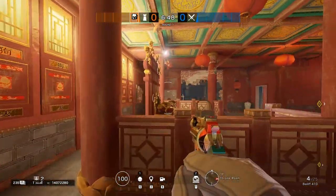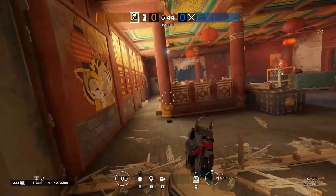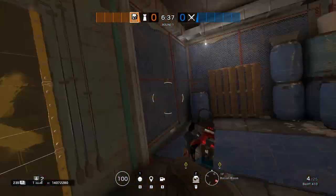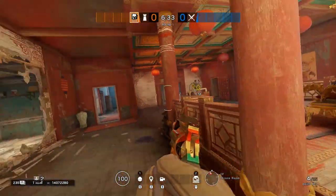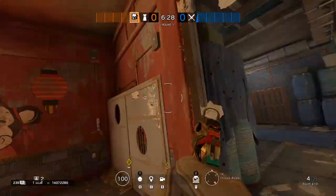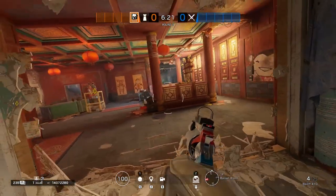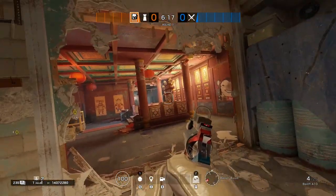What I often see in ranked games are attacks from either this wall here coming from Maintenance, or breaching it coming here behind the Throne, or the mirror image of that coming through here into Barrels and trying to plant on the other side. Sometimes trying to get pinch pressure from both sides with a Bandit on one side and a Thermite on the other, or a Thermite who tries to run around and get both sides — though it can be tricky because you've often got bandit wire, electroclaw, or mute jammer on both walls.